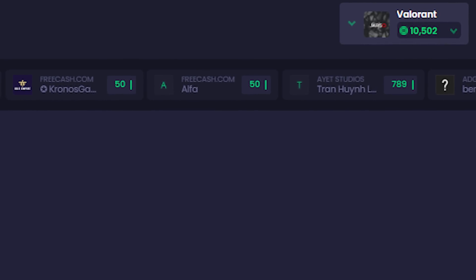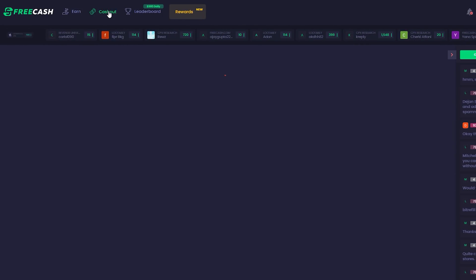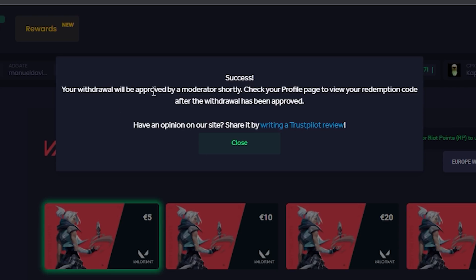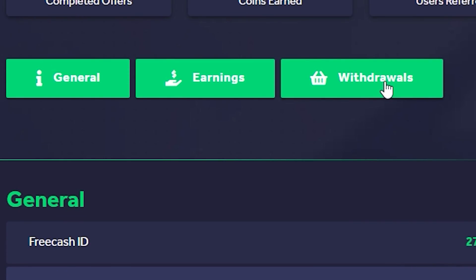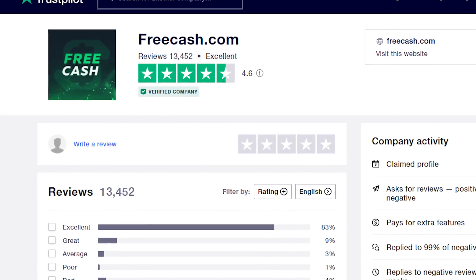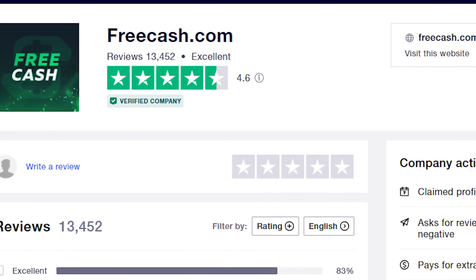Since I have already completed some tasks, I have some coins in my wallet, and I'm quickly going to show you that withdrawing is rather simple. After redeeming your card, you will have to wait about 5 minutes, and after that you can see your cards from your profile page, which you can redeem in your Valorant account to buy any skin you want. Also, FreeCash is verified by Trustpilot and has a rating of 4.6 right now, so you don't have to worry about it.